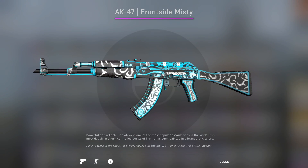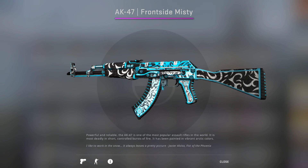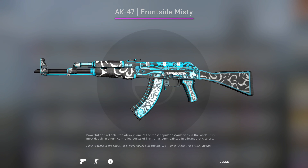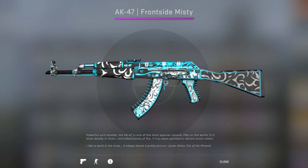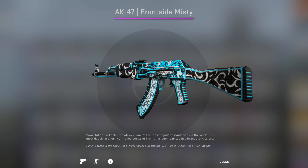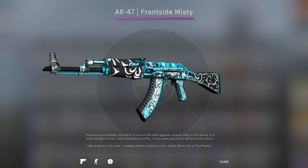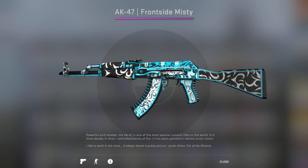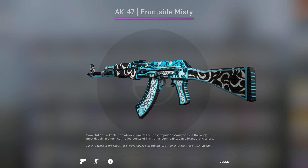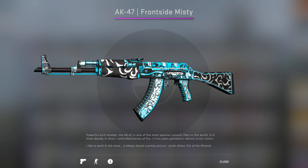And there you have it guys, that was my AK-47 Frontside Misty CSGO sticker combinations video. Let me know in the comment section below what you guys thought of the sticker combinations. If you have your own sticker combos that you would like to share, I would love to hear them — your comments are going to directly help other people who are also looking for nice sticker combos, so let's spread the love. And as always guys, if you liked this video, please give it a big thumbs up to show your support. Also, if you'd like to be notified of future videos, giveaways, and more, hit the subscribe button below. So until next time, this is Fano, signing out.